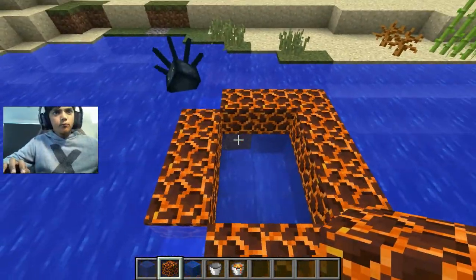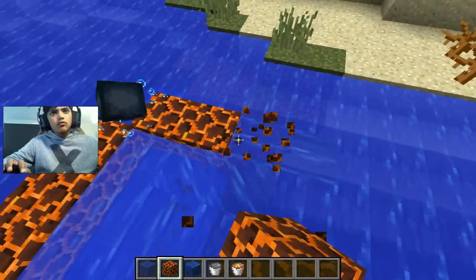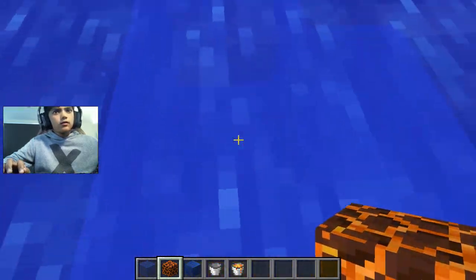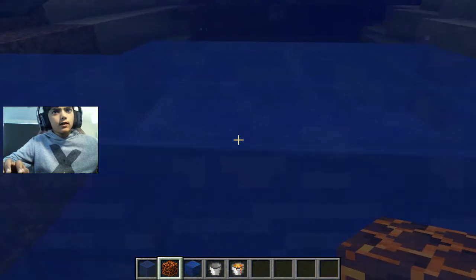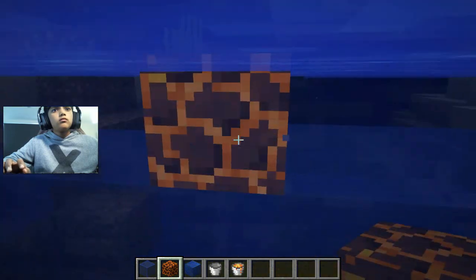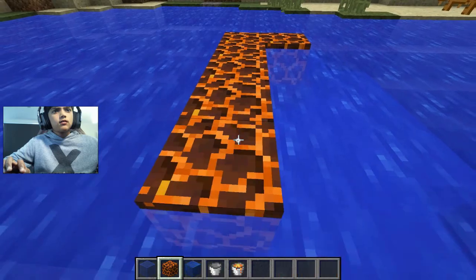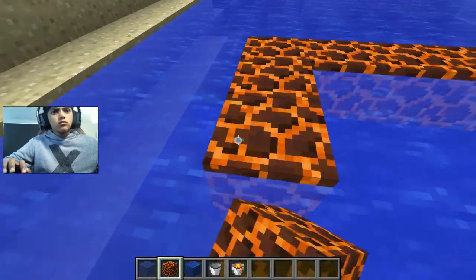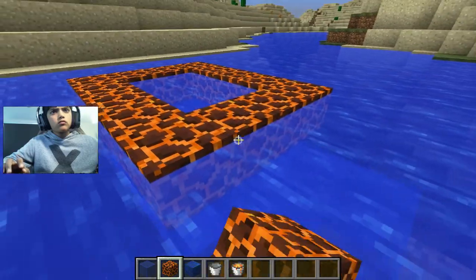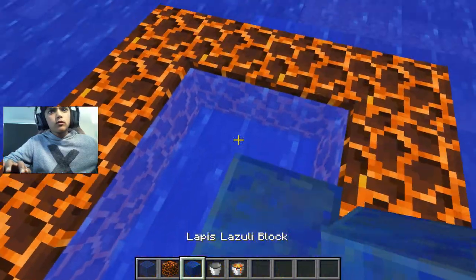So guys, today I'm going to be making a trap and it's called the ocean lava temple trap. Once you guys are done, you should have made something like this. Now you can see the blue stained glass — place it all around. Now we just fill it.